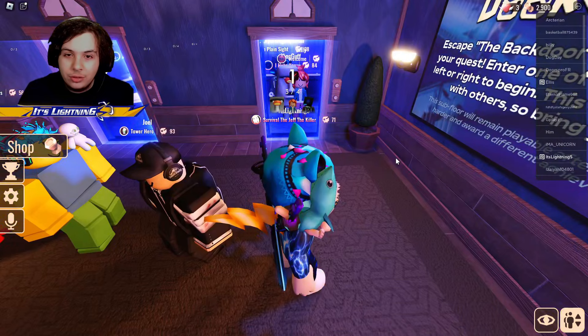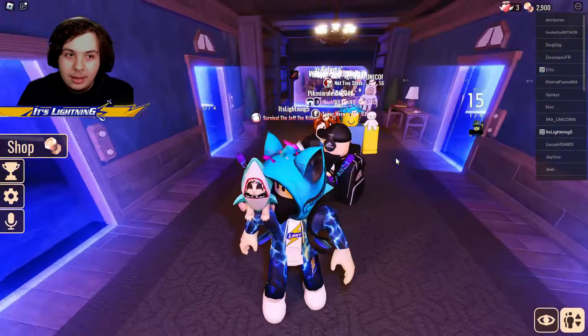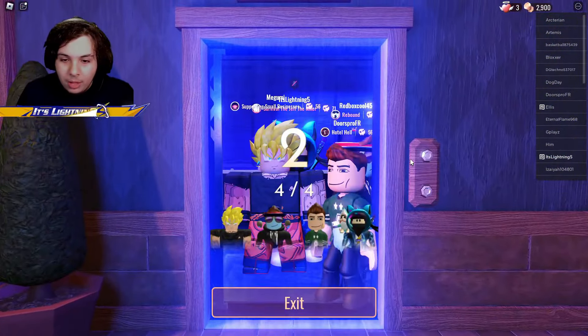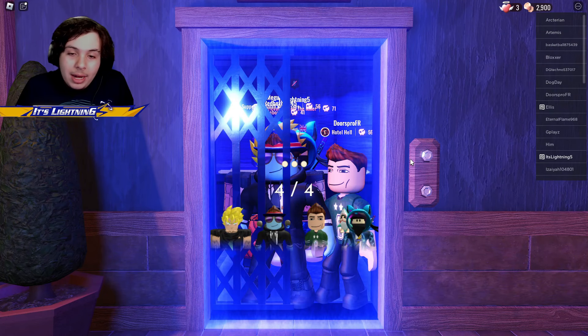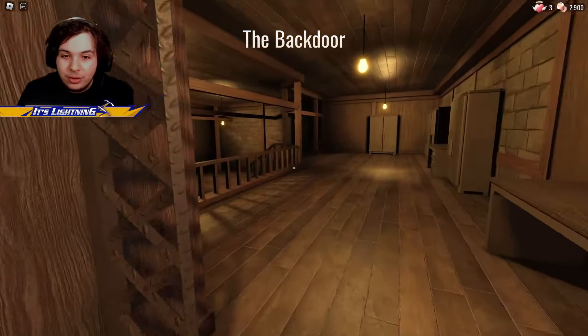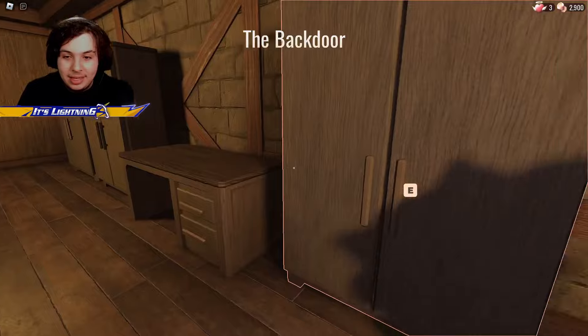Escape the Back Door sub-floor to complete your quest. Enter one of the elevators to the right or left to begin. These elevators just ended so I'm gonna go with Catnap — why not, we got the whole gang up in here. This is my first time playing this — it's technically the April Fool's update for the egg hunt, supposed to be a super scary floor, and it looks sick.